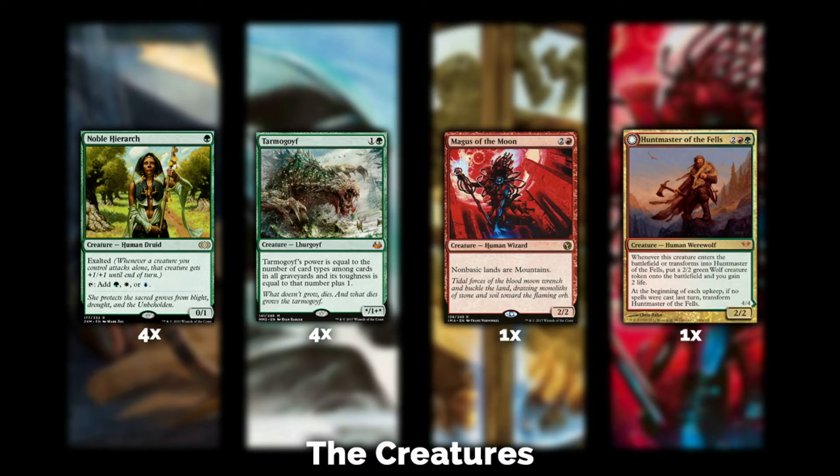A 6/7 Tarmogoyf is a scary thing to be staring down, and it also deals with opposing Tarmogoyfs thanks to Obsessive Skinner. I'm also playing one mainboard Magus of the Moon. You can Traverse for Magus any time when you have delirium and a Traverse the Ulvenwald in hand. This deck is built to be blood moon proof, so just don't be a dummy about fetching lands. If you need a blood moon effect, Traverse essentially gives you a way to get Magus of the Moon right away.